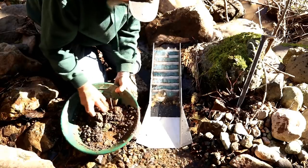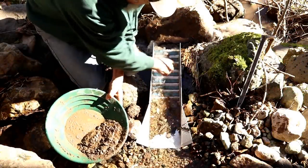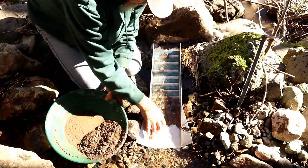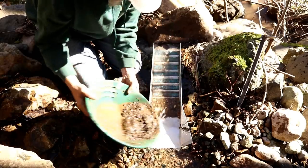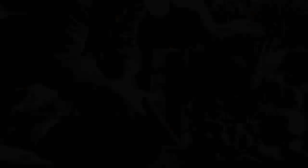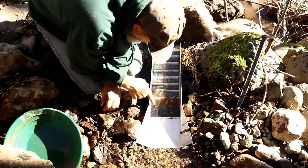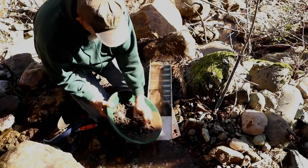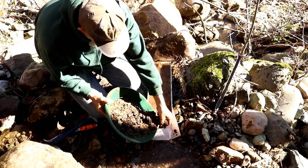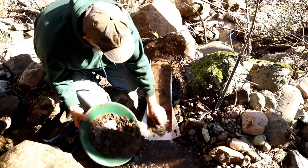We've got some rocks here we've got to wash off. When you dump it in like that it won't hurt your recovery at all as long as you make sure your riffles are still open. If you're dumping in so much that you can't see the riffles, then you are overloading and that will cost you gold. There's quite a bit of black sand in that pan and I can see a few specks of fine gold. This is our third pan from one side, and then we're going to take three pans off the other side and see if there's any difference.